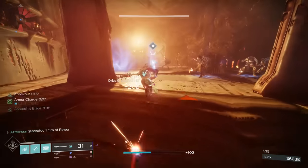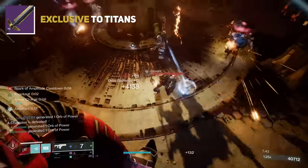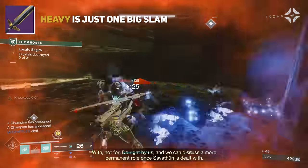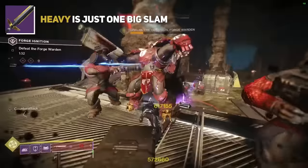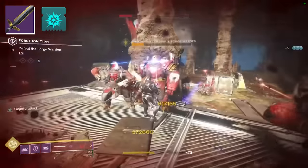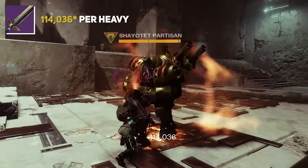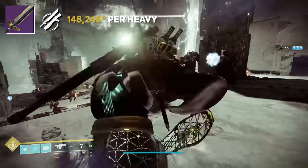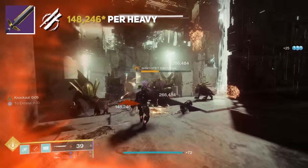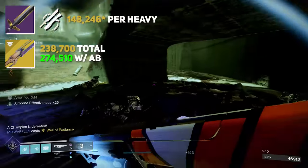Another sword to consider is Throne Cleaver — a Titan-exclusive aggressive frame sword. Its heavy attack is one big slam. At base with Jagged Edge and a spec mod, its heavy attack hits for 109,812 damage. With En Garde procced, this shoots up to 142,756 damage. While that's a lot for an instant source, it has the same problem as Fallen Guillotine — it can put out good burst damage with En Garde, but Worldline beats it while still having an extra 100,000 total damage. As someone who has been rocking these swords since the beginning, it's incredible how much stronger Worldline Zero has become.